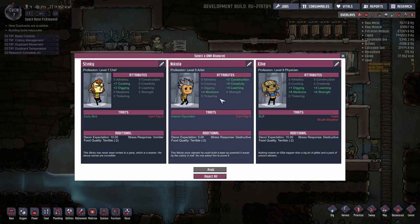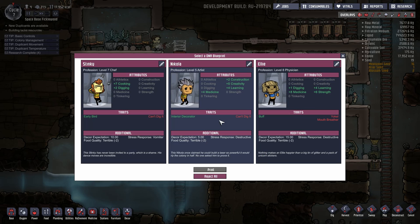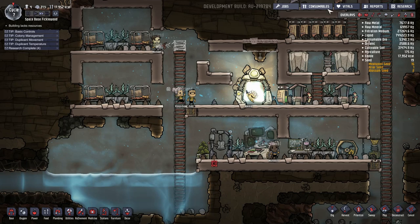I think we're gonna go with Nikola here. I don't like the 'can't dig it,' but now that we're at five dupes, there's enough other things to be done, and he's got the learning, which means we can have him be our dedicated second researcher and get our research up there. A third artist — and even though his decor quality expectation is a bit higher, it's still not that bad, and he's fine with minus two food, which is kind of the important threshold here. So Nikola, welcome aboard, my friend.